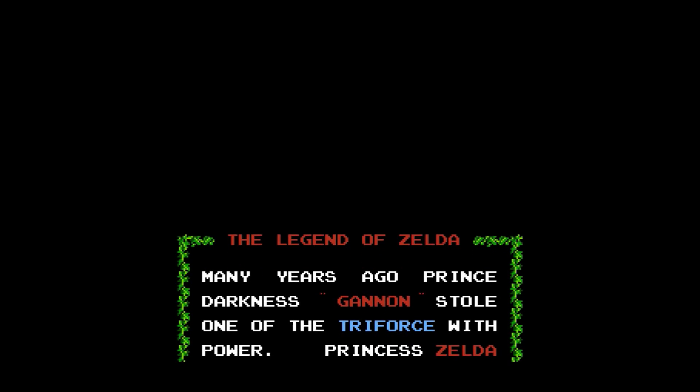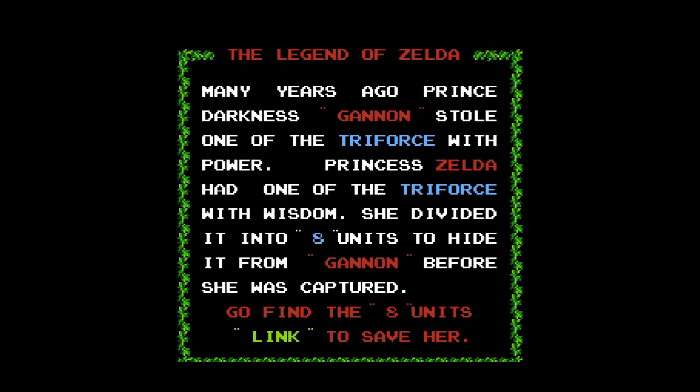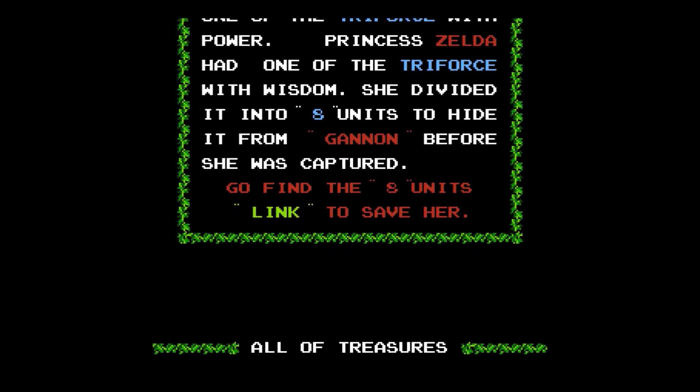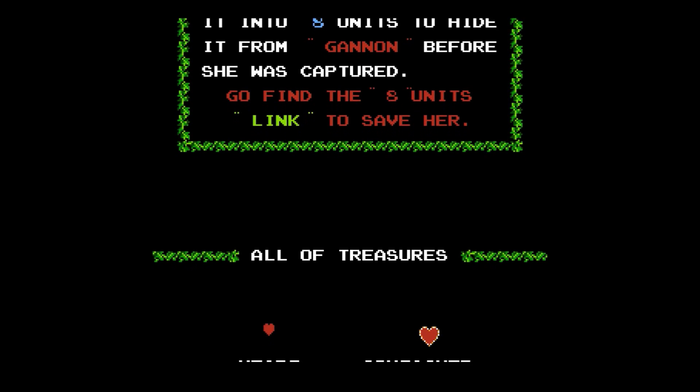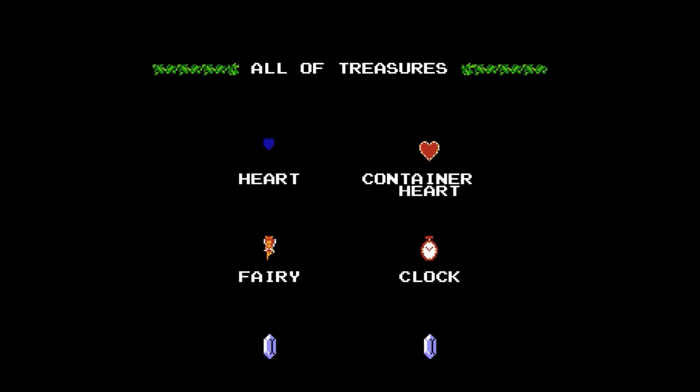The Legend of Zelda. Oh, it's a scrolling intro. Many years ago, Prince Darkness Ganon stole one of the Triforce with power. Princess Zelda had one of the Triforce with wisdom — she divided it and hid it behind Ganon's capture of Link to save her. Olive Treasures.